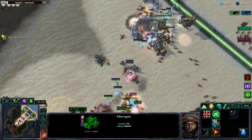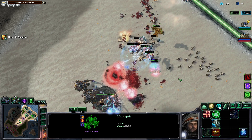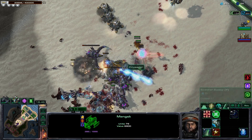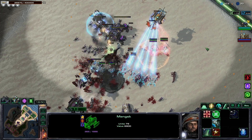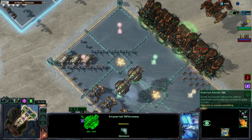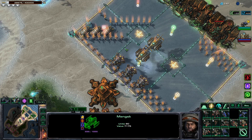Getting some more weapon damage upgrades. Two Emperor Shadows are doing good work but I need more forward detection because those Void Rays are getting past me. I'll summon another one, but this one won't siege — it'll just follow my troops forward.